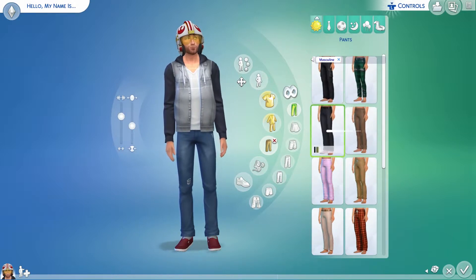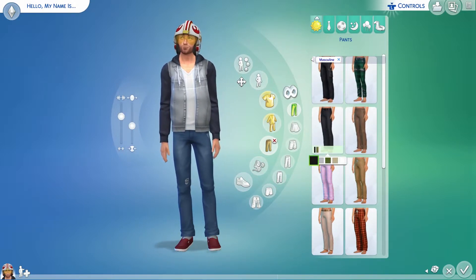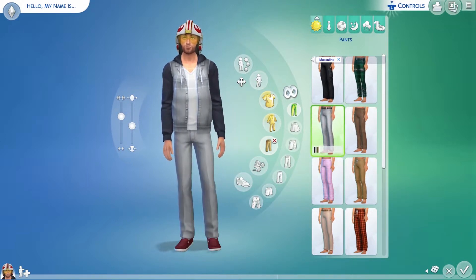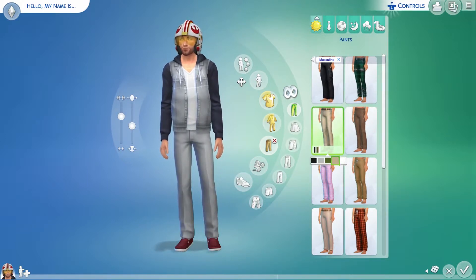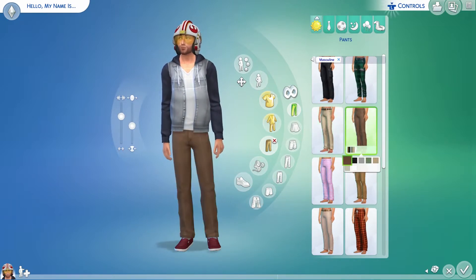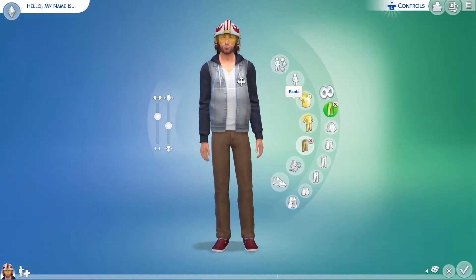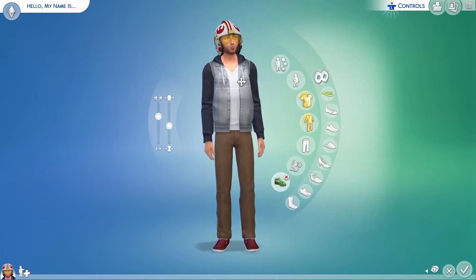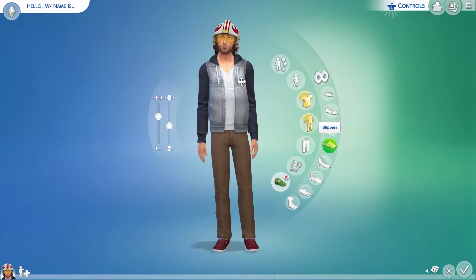It's kind of a double system, because you can't just select a skirt or shorts — you have to scroll through every single item to pick it. So yeah, it definitely takes pretty much twice the amount of time in Create-a-Sim. But a lot of people like hanging out in Create-a-Sim, so that's not so bad — it's a fun place to be.